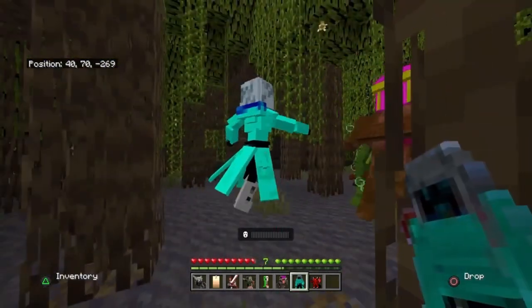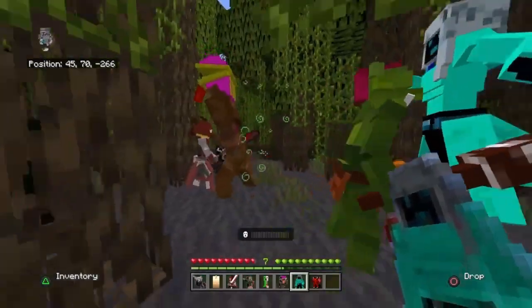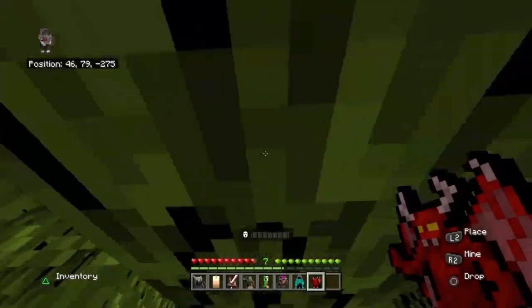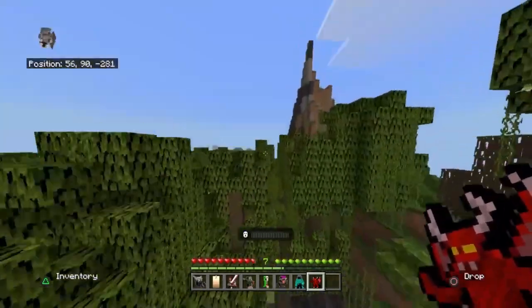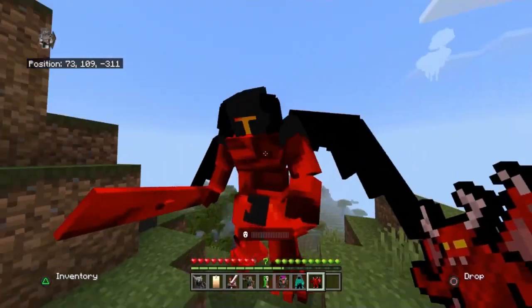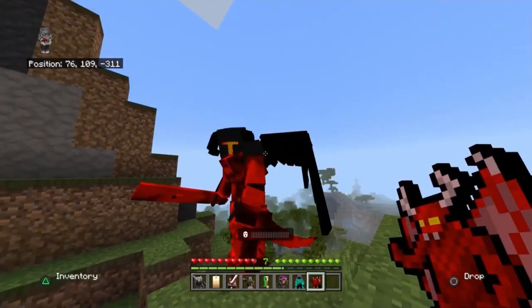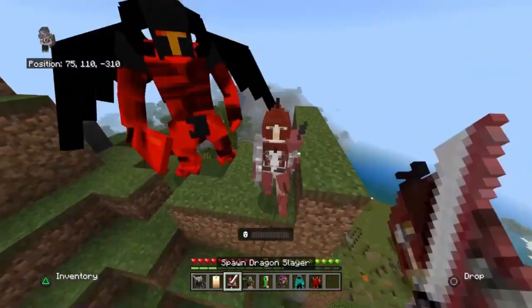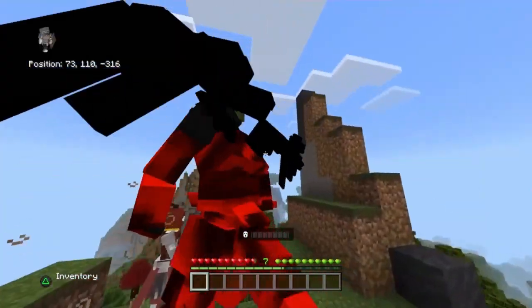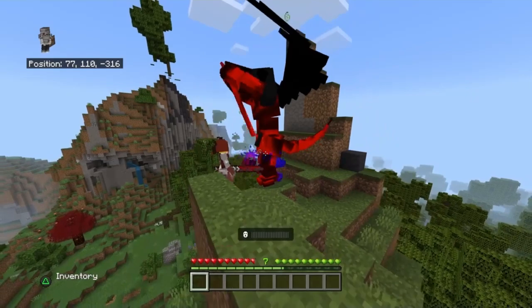Witch of the dead. General of the army — I'm gonna spawn him somewhere else because he looks like mass destruction or something. Yeah, that's a big guy. Dragon slayer — oh yeah, he's gotta be a boss too. Gotta be a boss fight.